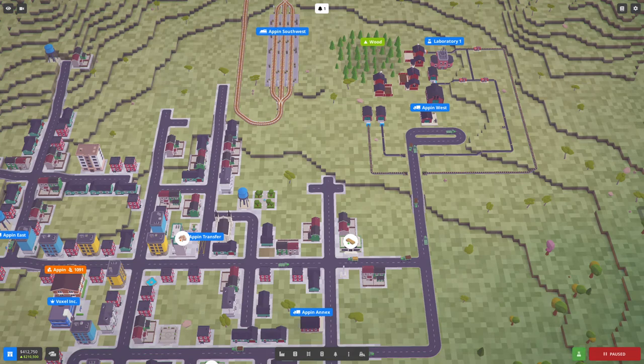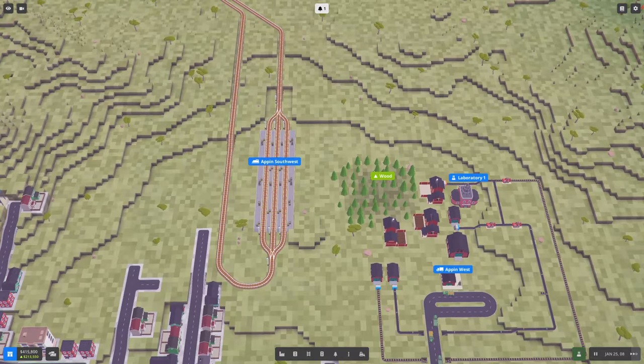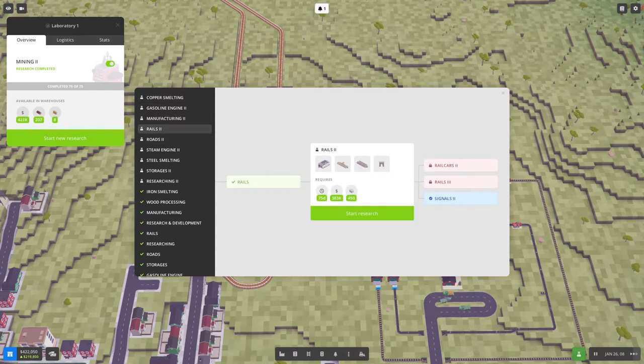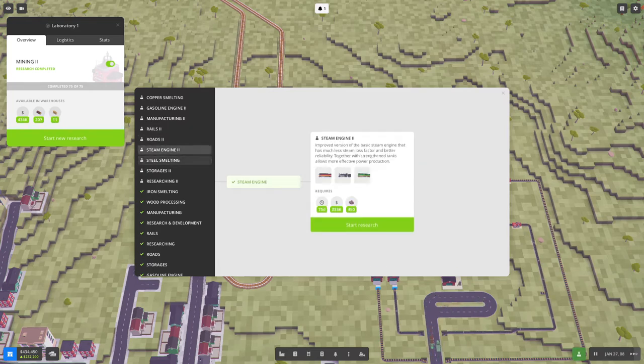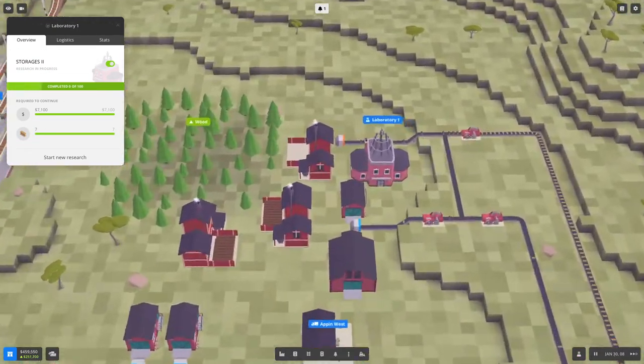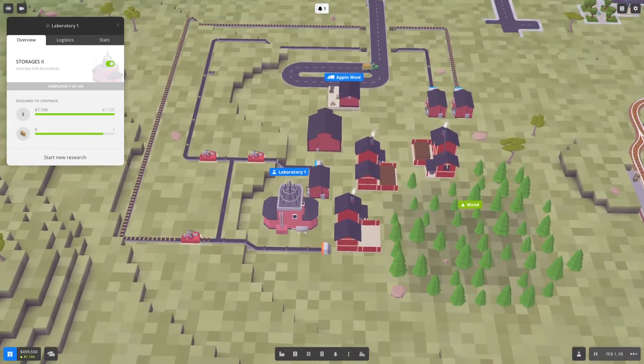Hi, welcome to my next episode. Let's finish with some research at the end of the episode. Let's increase the game speed to two and see if we can do some more research. We need to increase the amount of wood going there so the research can be a bit quicker.